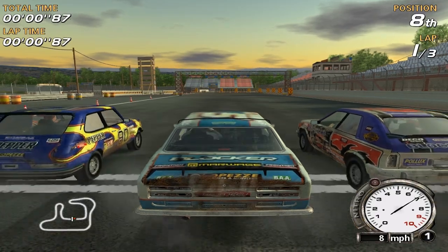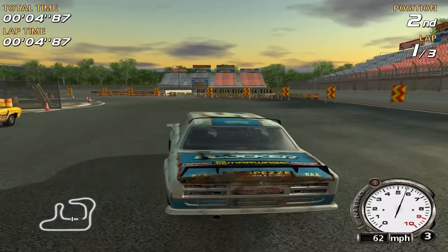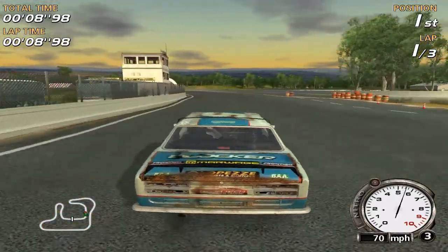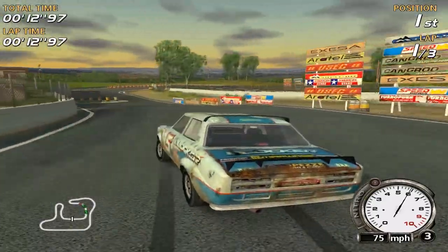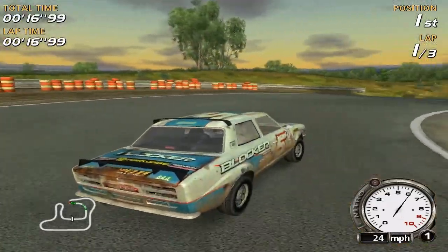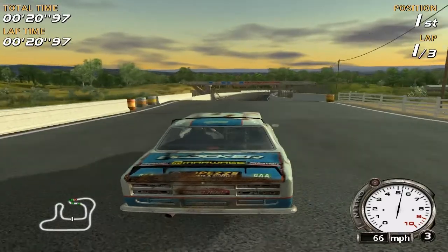Here we go - let's have a look at the grid. We're at the back or in the middle of the grid. AI drivers - can't beat them, well you can quite easily. Look at this clean run, going for a speed run - oh maybe not, clipped that apex a bit too hardcore there.